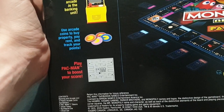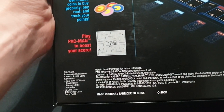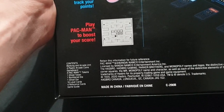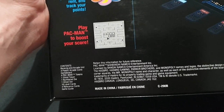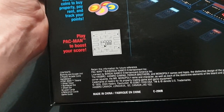Play Pac-Man to boost your score. The contents are the banking and arcade unit, 4 plastic arcade coins, game board, 4 Pac-Man tokens, 1 ghost token, 1 number die, 1 ghost die, 16 level cards, 4 reference cards and the game guide. Let's go ahead, open up and get a look inside.